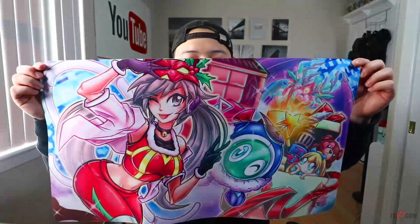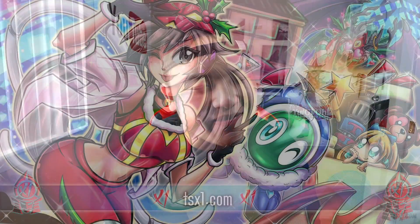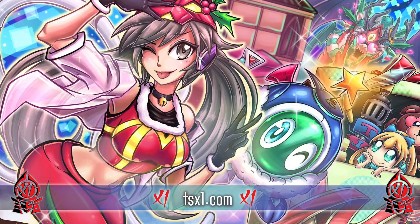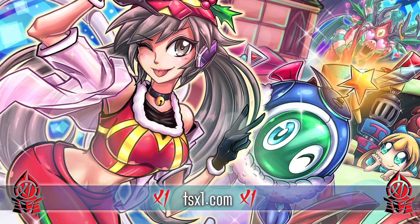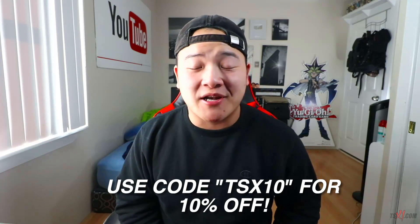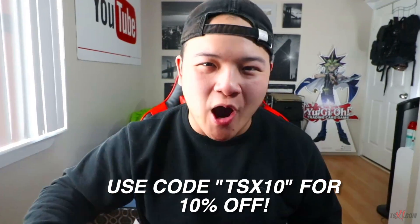With the brand new Master Rule, a lot of decks are literally just going to be coming out of the dead. Before I get started, if you guys want to support the channel, make sure you get the limited edition exclusive Hi-P Christmas playmat today — link in the description box below at tx1.com. This playmat is only available till the 26th of December, so use coupon code TXX10 for 10% off your entire order. All right guys, let's get started with today's video.